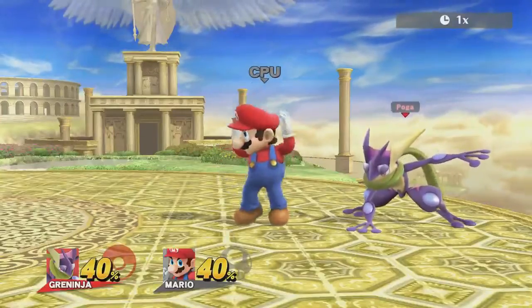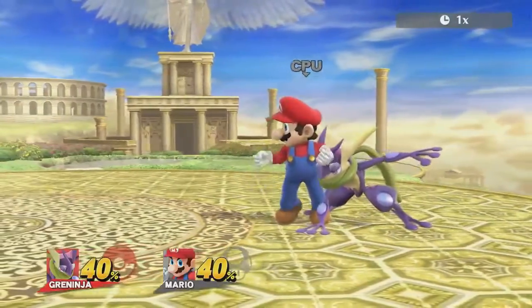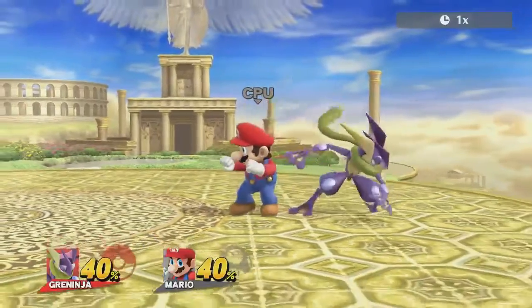Hey guys, this is Poga. Today, I'll be discussing Greninja's Landing Upair, a potential new combo starter.